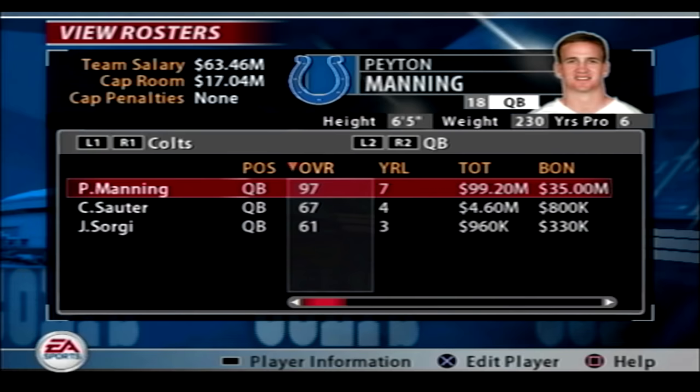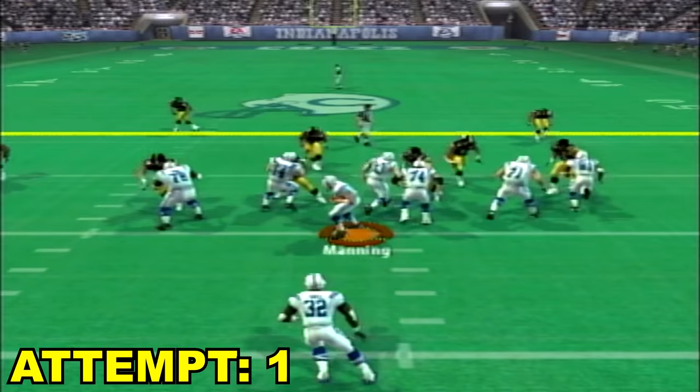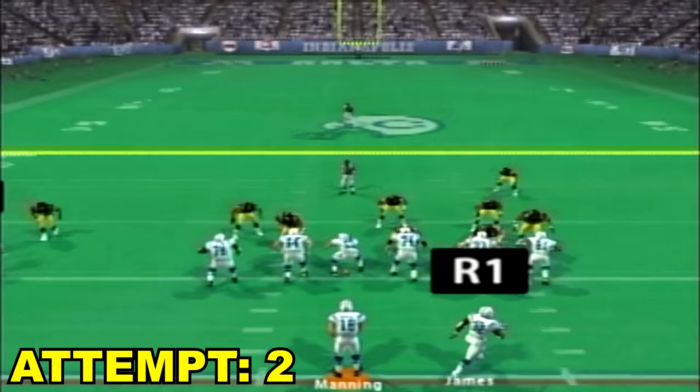Madden 2005. Peyton Manning has jumped all the way back up to a 97 overall. His throw power is up to a 96 and his throw accuracy is up to a 97. I still got to get it on the first try at least one more time, and that's not going to happen here — they sent the blitz on the play action. That's how y'all are feeling on the first play of the game, trying to get crazy with the play action blitz.